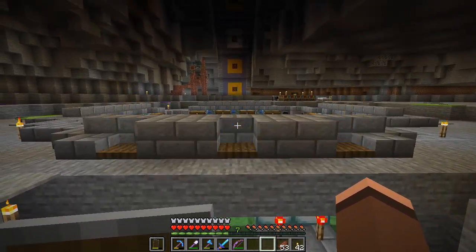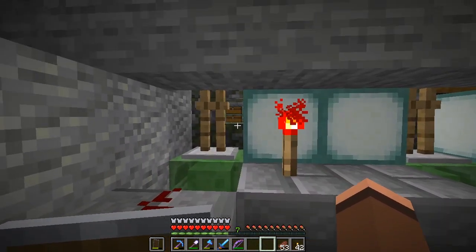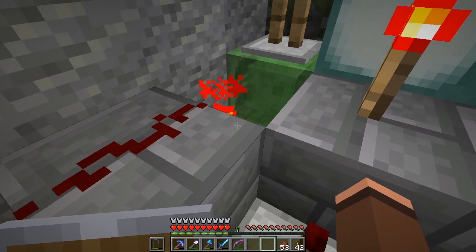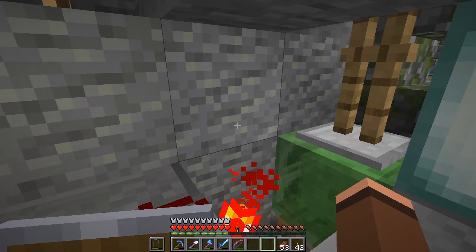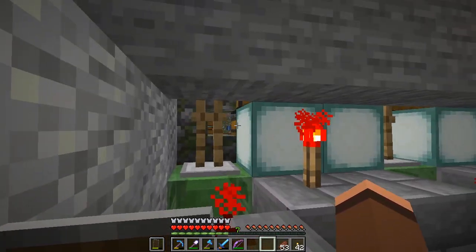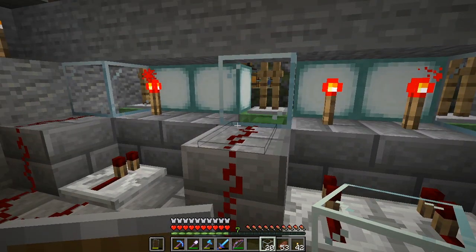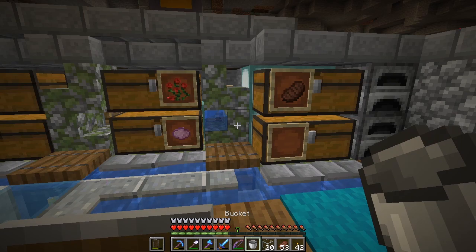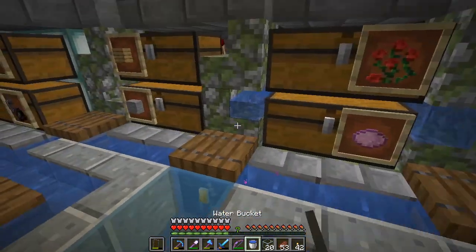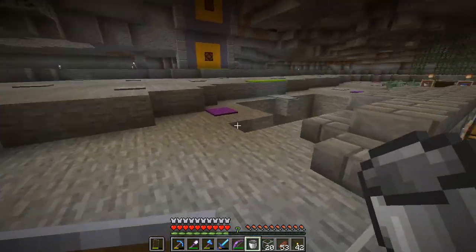Oh yeah! And if we step on it again — bye bye armor stands. This is perfect, this is beautiful. Got to make sure it's waterproof because I've taken the water out at the moment. That's going to be on those stairs there. Already at the minute, this ain't going to work — we're going to need a block right here. Otherwise the water is just going to trickle straight down and break everything, but it can't be a solid block because there's a torch there that will power it. We've got to get some glass or something like that right here. My glass chest is right here. Boom glass, boom glass, and boom glass. That should now be waterproof.